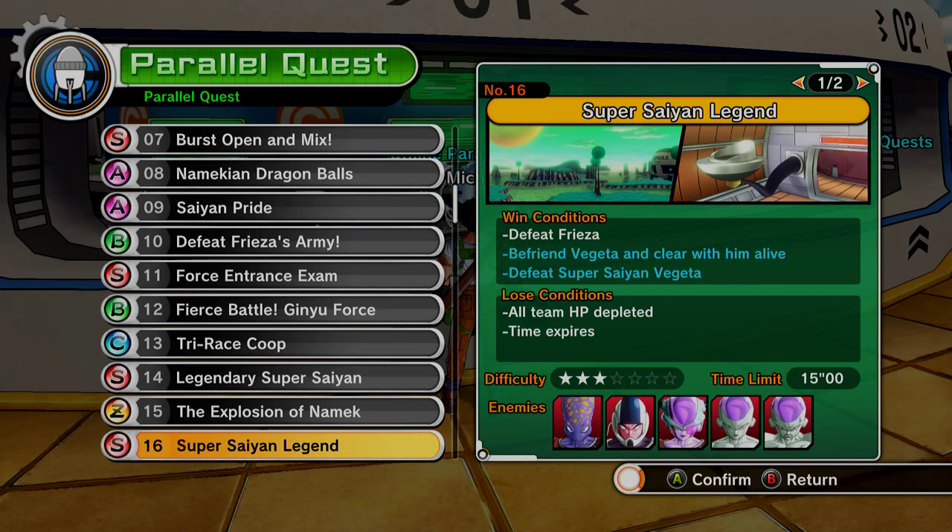Then let Frieza kill Krillin. At this point you can just sit and watch — let him do that and just dodge all the attacks. Then Goku will come, get mad, and become Super Saiyan. Then let Goku and Frieza talk and fight, and just sit and watch again.